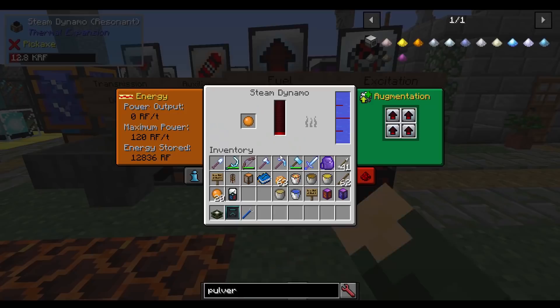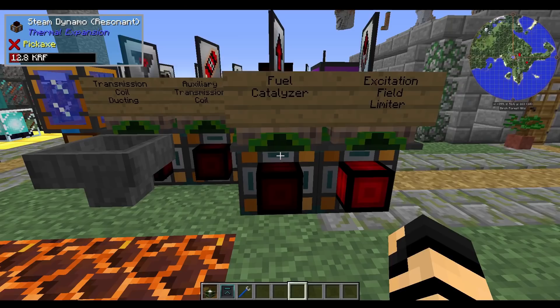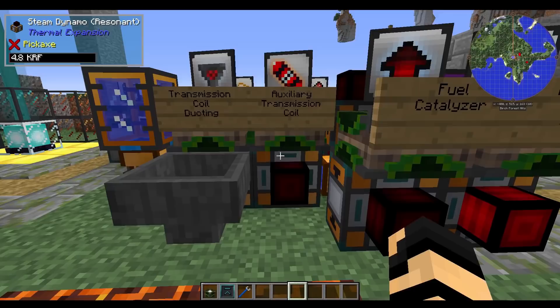There are ways of enhancing that even further. If you use these in combination with other things, you might be able to increase the amount of power per tick as well as the power gained per item used. Now let's move over to the auxiliary transmission coil. This one is actually going to increase power generation — power per tick — so you're going to get a lot more power as it's needed.